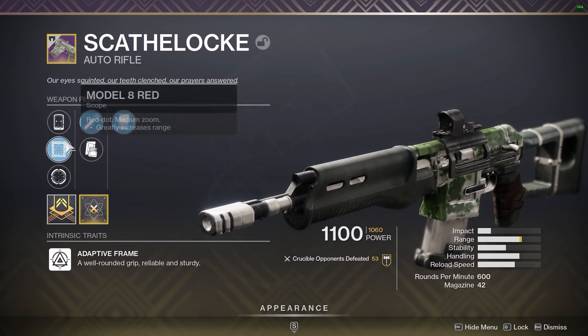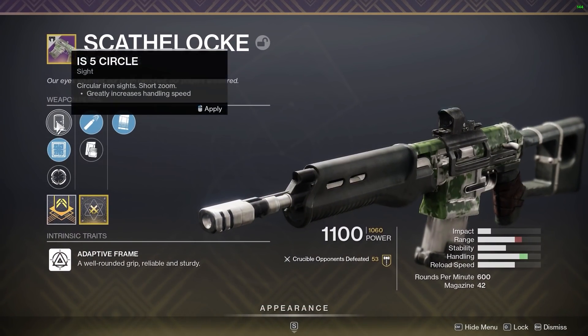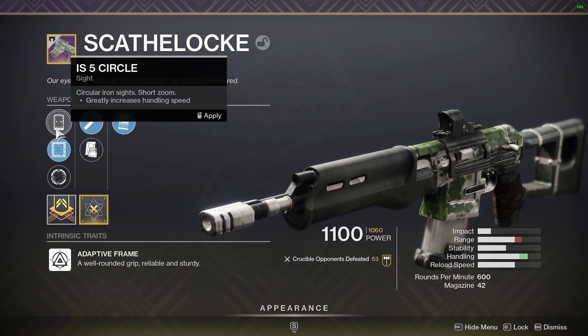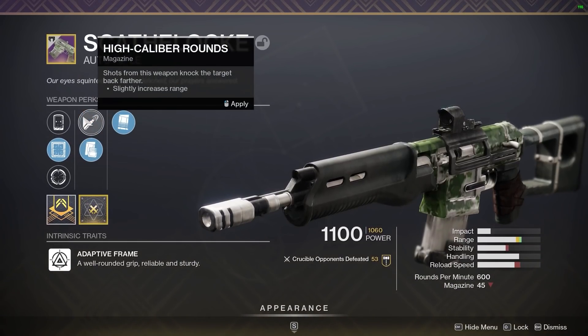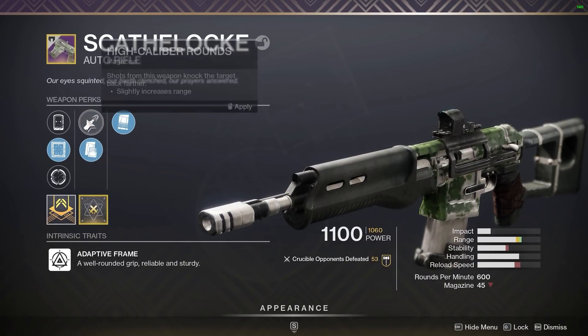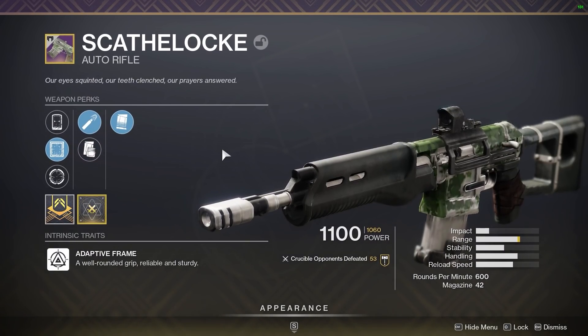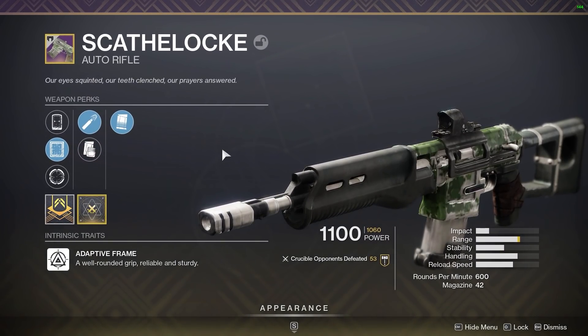This is a kinetic 600 RPM auto rifle and it's coming back to the game in Season 15. We're going to take the static roll — under pressure, tactical mag, model 8 loop — into Crucible and see how it does. But before we do that, we have a quick word from today's sponsor.